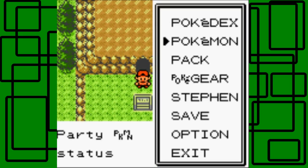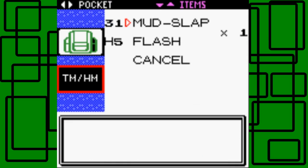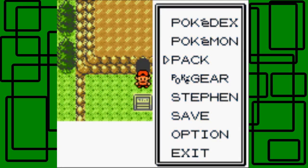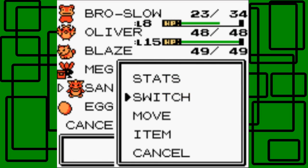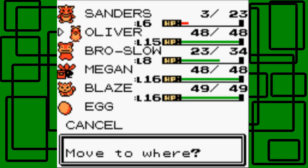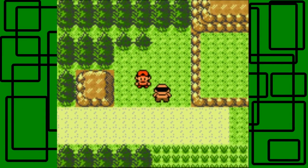Now I want to try to teach it Mud-Slap for now. Blaze can also learn it but I'm going to give it to Sanders so he can learn Mud-Slap. Let's do some rearrangement of Pokemon. I forgot to pull up my Pokemon list on my notes so I'm going to cut to where I have that open. I'm going to switch over my Pokemon real quick. We're back in Azalea Town.